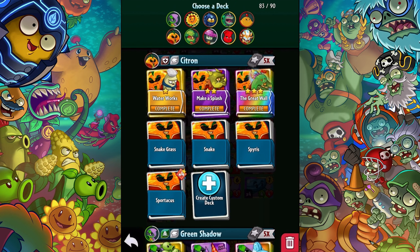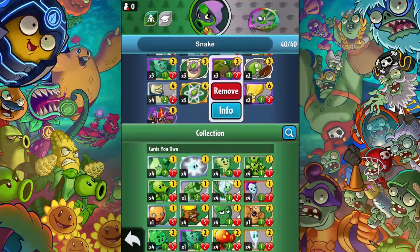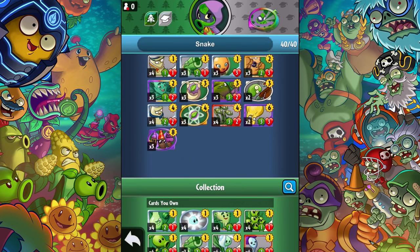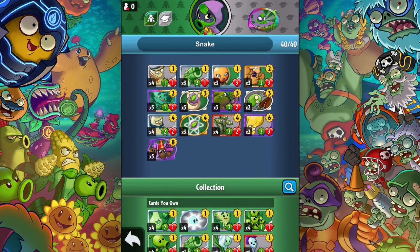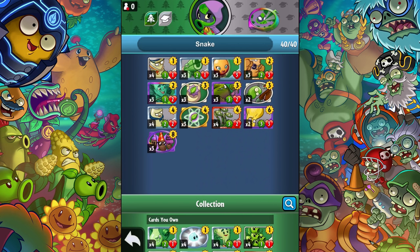In my Discord server — the link is probably in the description — I asked if anyone had ideas, and someone mentioned to use muscle sprout. Muscle sprout gets plus one plus one when you play another plant, so each time a snake grass is played he gains. I started working around that and noticed something really cool: I was using a lot of team-ups so the snake grass would grow behind my team-ups. I have team-ups here, here, and here — pretty good protection on its own.